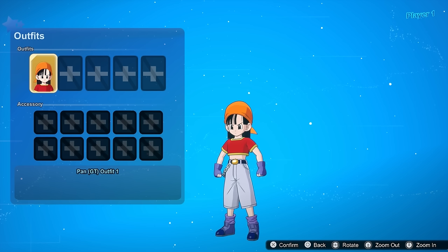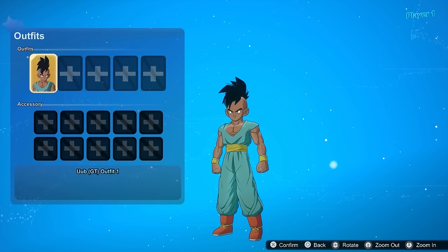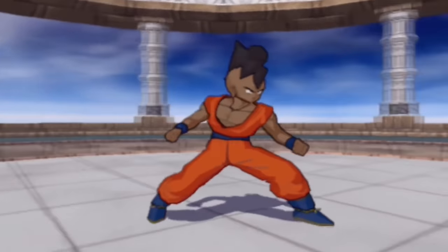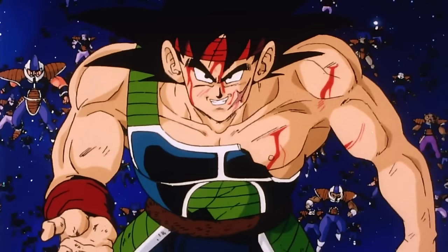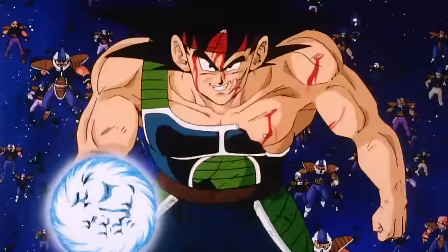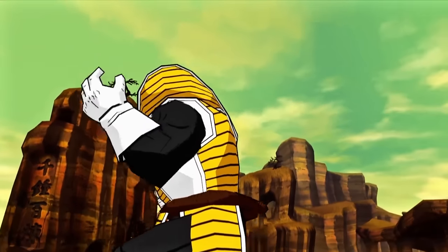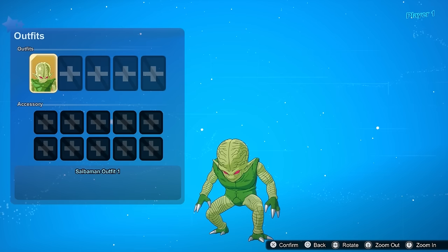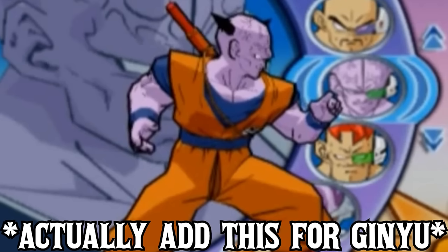For Pan, we may end up getting a Kid Pan, so I'll just say add her backpack here. For Uub, you gotta give him a Goku-Gi version — his end of Z fit just wouldn't fit his body type. For Bardock, his battle-damaged one that he had against Frieza is his most iconic look, so add that. For both Raditz and Nappa, they both have this fit from the original Budokai 3 game that I really liked, so I'd like to see that brought back. And for the Saibamen, Zarbon, Dodoria, Kui, and the Ginyu Forces — really not much to do, so just different colorway.